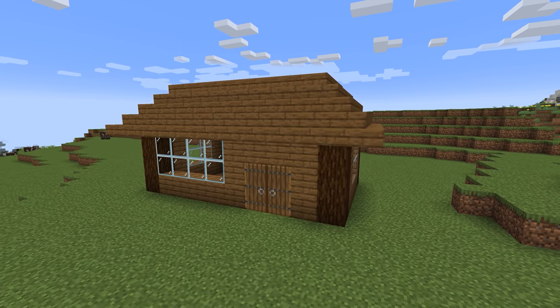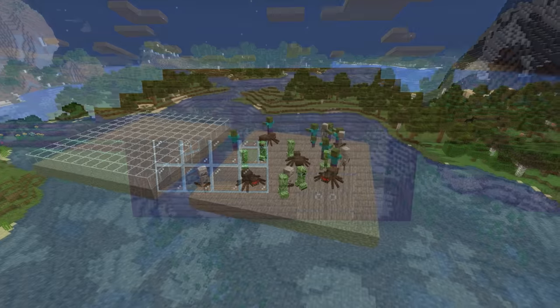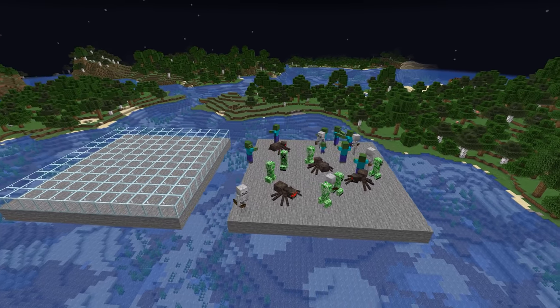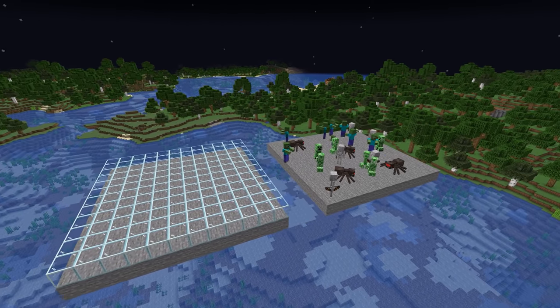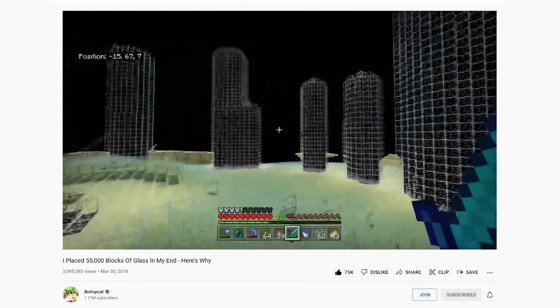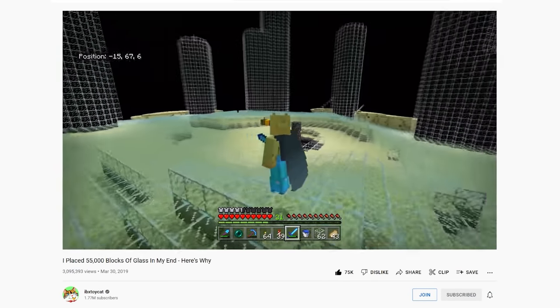Continuing with glass — a clear block used in almost every Minecraft house. What's unique about it is that no mob can spawn on it, so covering something will make it mob-proof. You can even cover the whole End island, which looks super cool while keeping the island in its classic shape.